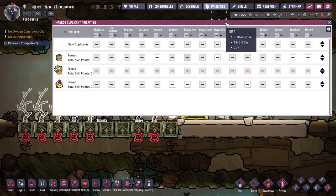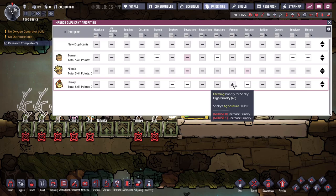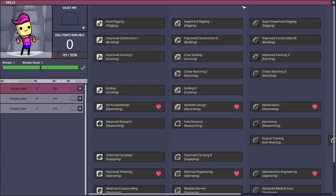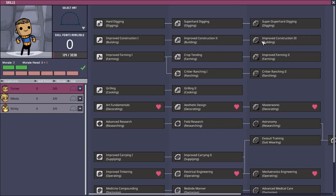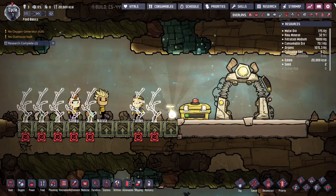You'll eventually want farmers that are prioritized to do those farming jobs. If you want Stinky to be your farmer, for example, you can raise the priority by ticking the box under Farming, and he'll prioritize those farming jobs above pretty much everything else. You can also make him better at the job by going into Skills and selecting the Farming Skills, which will generally make him quicker at what he's doing.